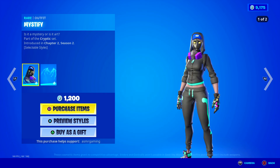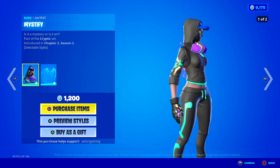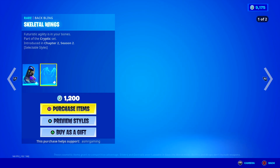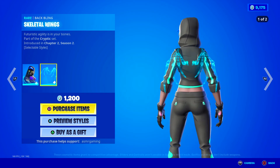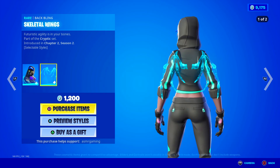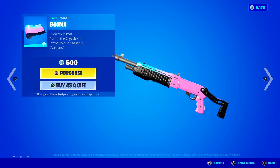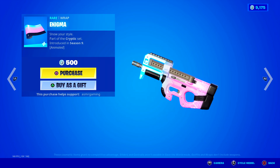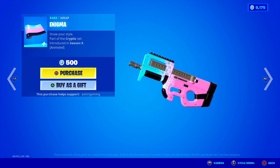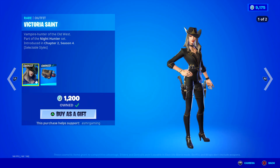Mystify is also back — is it a mystery or is it art? She also has a cool second flame style. She comes with skeletal wings. Chaturistic agility is in your bones. I honestly think that set is very underrated. Enigma — animated wrap, love the colors on this. It's a little animated, so it's not too fast or crazy. Pink and blue reminds me of cotton candy. Victoria Saint has returned. This is an awesome skin.